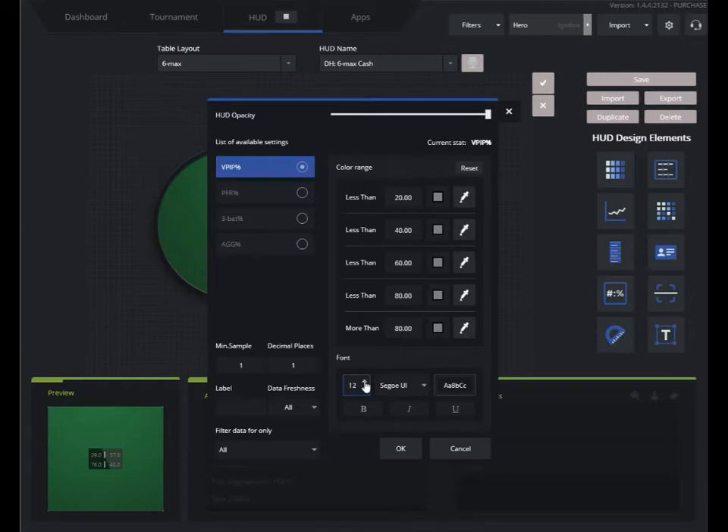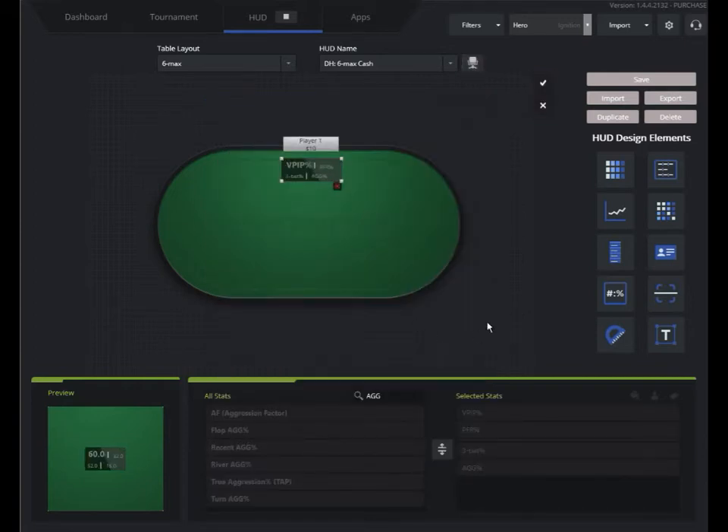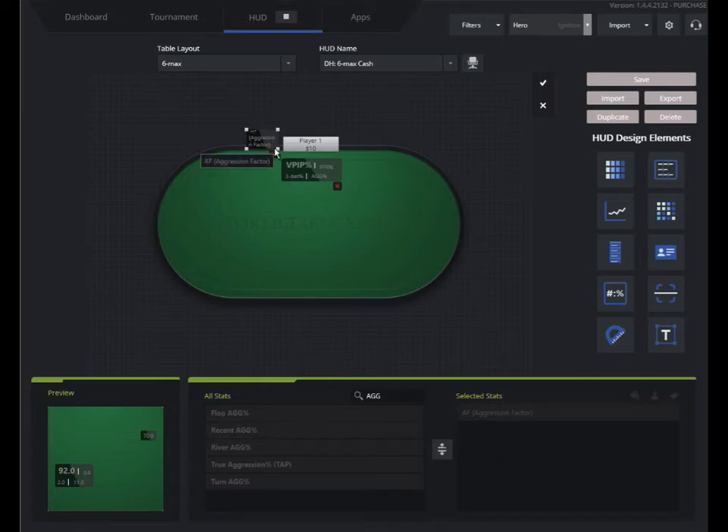For VPIP, I kind of want this stat to stand out a little more, so I'll increase the size and bold it — I can see that there. Let's say I want to add another panel and have separate stats come up on the side. I can do that. Let's say I just want aggression factor to be a stat that shows up in the corner as a separate panel, just because I like to do that. I can set that to whatever I want, and if I don't want it, I can just remove it.